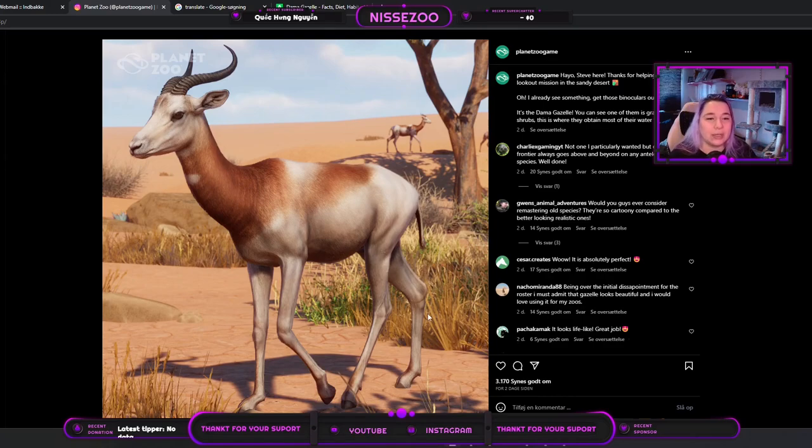One thing I'll mention is a comment I saw: 'Would you guys ever consider remastering old species? They are so cartoony compared to the better-looking realistic ones.' I agree very much with that — for instance the West African lion looks extremely cartoonish. That either shows that Frontier just got so much better, or they simply changed their style.